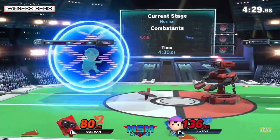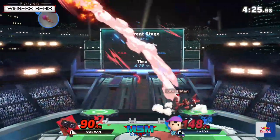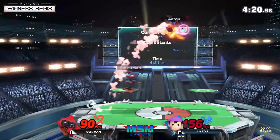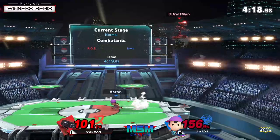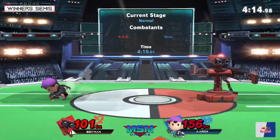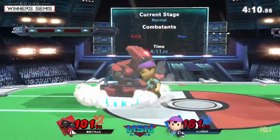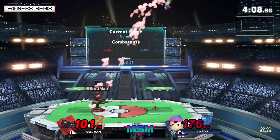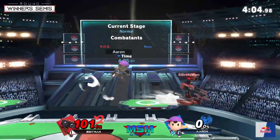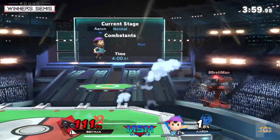Sometimes you just have to let Ness swing because if you try to be a little too aggressive — never forget his hitboxes have so much disjoint and they last a little bit longer than you'd expect. Especially as ROB, you're so big and your aerials aren't as fast so if you just try to challenge him it's not gonna work out. There's the up throw and again Apeman finds himself on his last stock at kill percent, basically having to make a huge comeback.